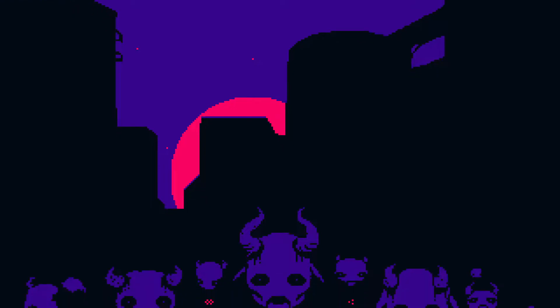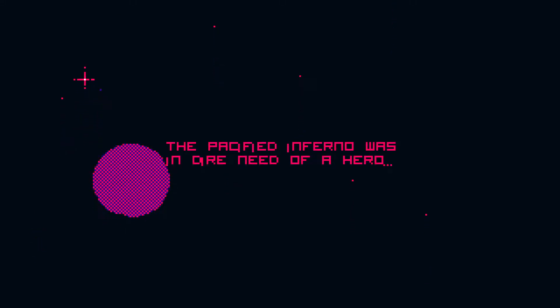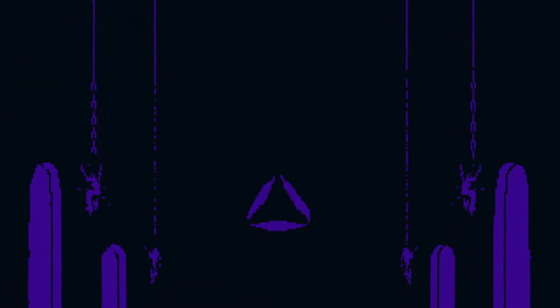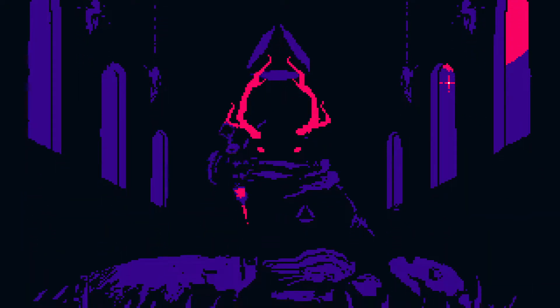I'm going to use a controller on this so hopefully it's easier. Got some nice pixel graphics - very simple but it looks cool, and here are some demons. The cutscene is going pretty fast, kind of hard to read. It looks like a pixel art style; the words are better but the color choice makes it simple. There's a main leader trying to resurrect someone.